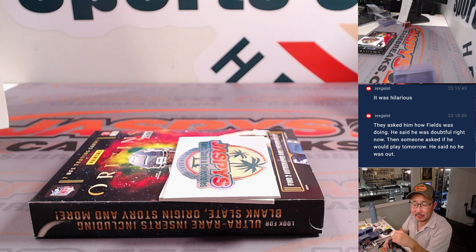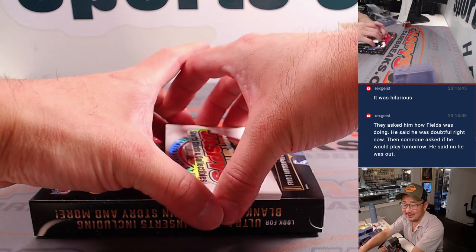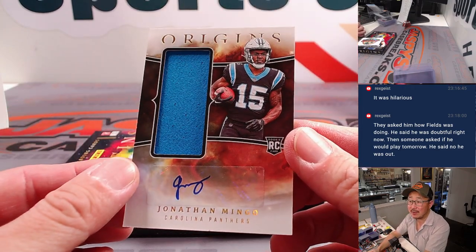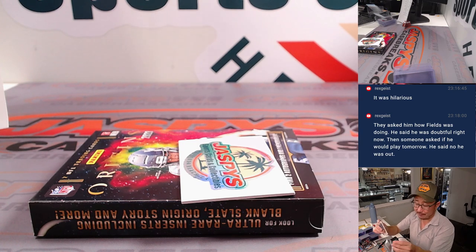They asked him how Fields was doing — he said he was doubtful right now. Then someone asked if he could play tomorrow. He said no, he was out. And the last one — I thought it was going to be Bryce Young for a second, but no, it's his teammate Jonathan Mingo. Rookie jersey and auto, that's going to go to Carolina — Brian Watford.